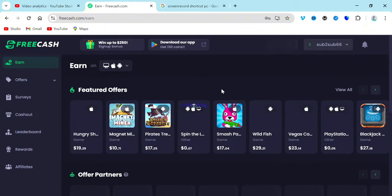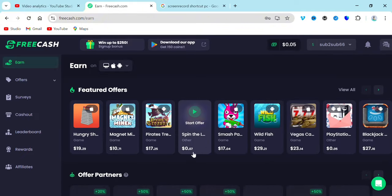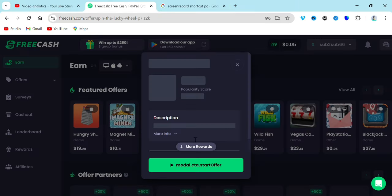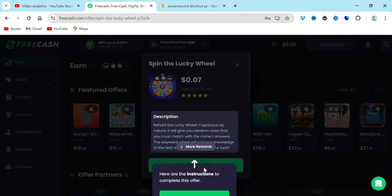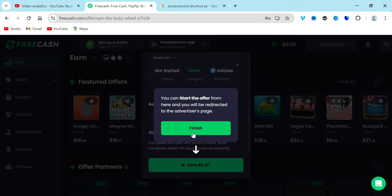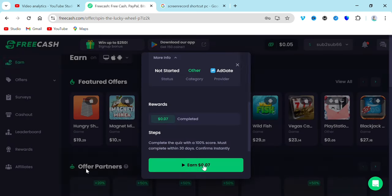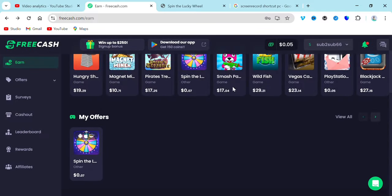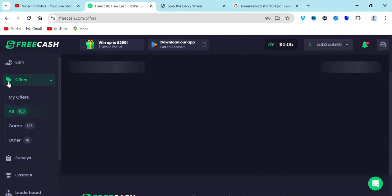What you're going to do next is go over and choose a game to earn from. There are many games available. I just got paid $0.05 by just signing up to this platform. I found a game and clicked on it, and I'm going to be earning $0.07 for this game. That's not the only way you can earn from this platform.